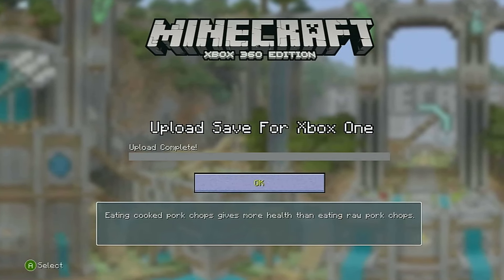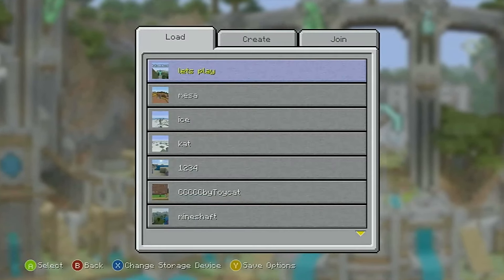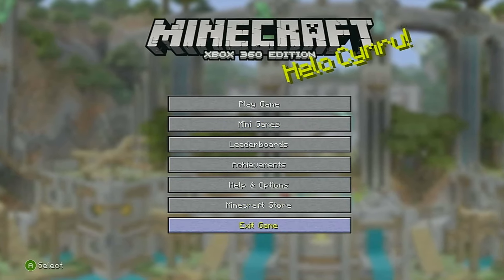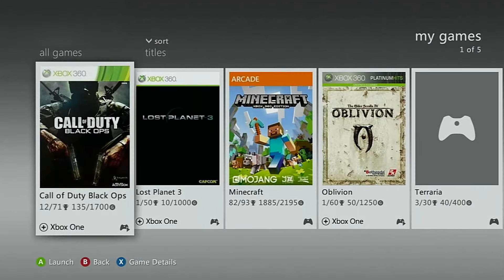Alright, so here you can see it was successful and now you have an upload up there in the internet somewhere, and so you're gonna want to bring it back down into your Xbox One edition if that makes any sense. Now we're just gonna open up the Xbox One.